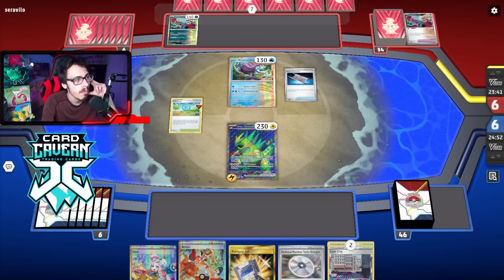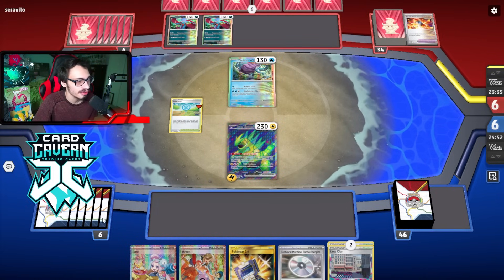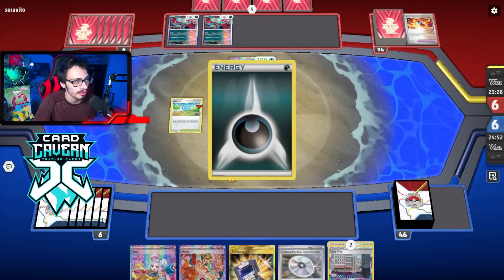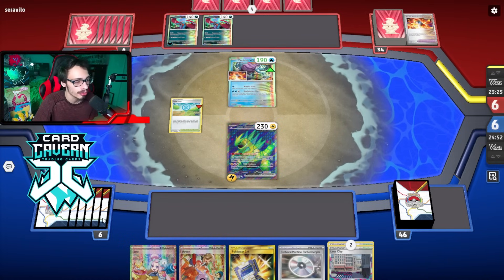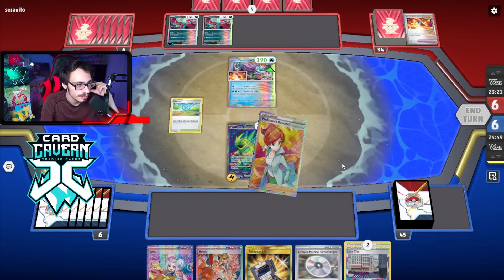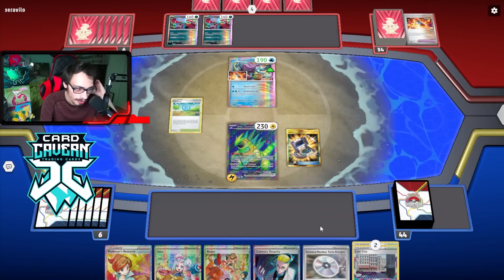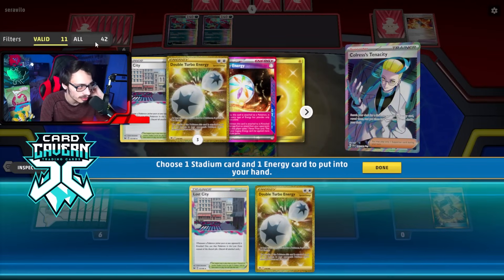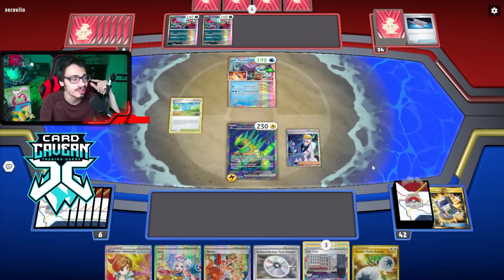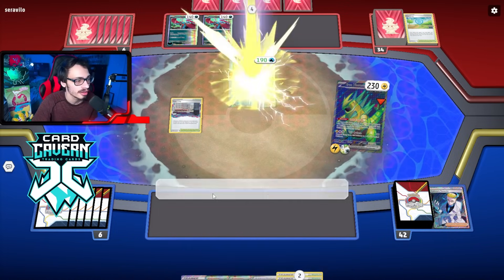Night Stretcher - they got the Roaring Moon back. We'll see what we can do - I want to take a knockout this turn. Drawing a Double Turbo would be nice to maybe Boss Roaring Moon - Double Turbo into Poke Gear into Boss would be nice. We got a Colris - that's good. Not going to bother playing Poke Stop, kind of a bad idea. Legacy Energy is in the deck - good to know. We prize two Iron Thorns though - not good to know.